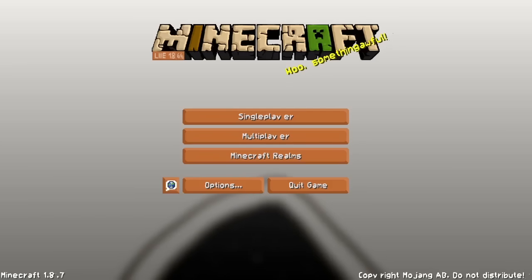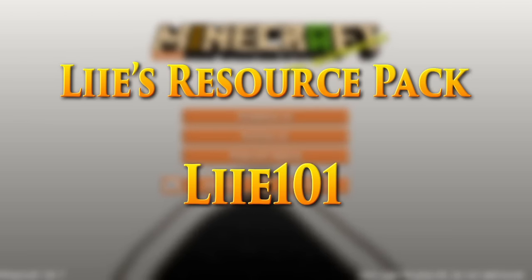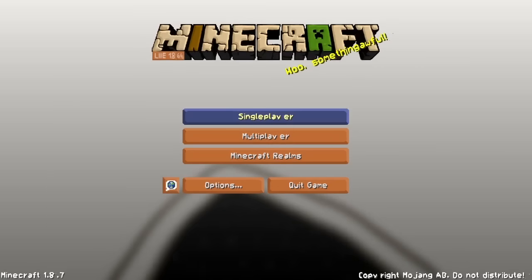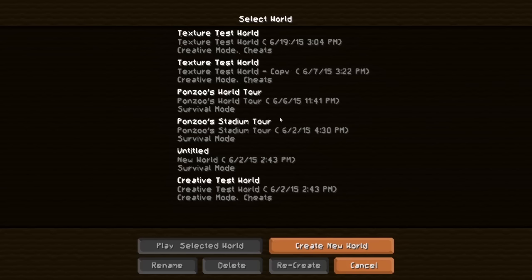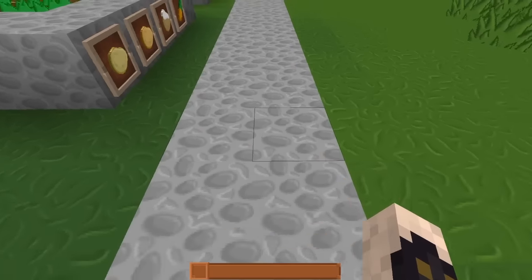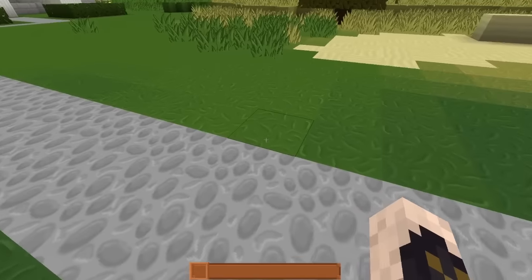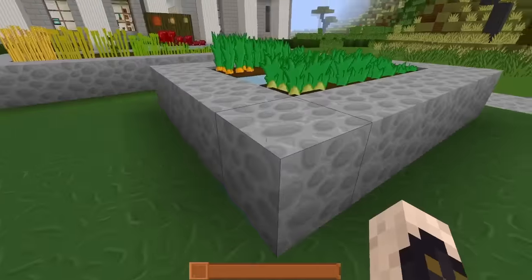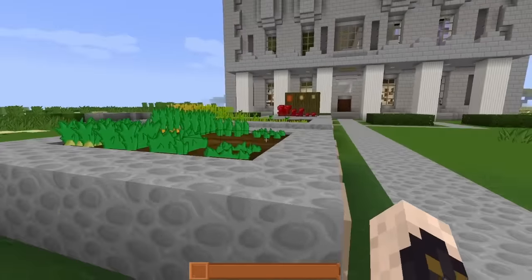Hey guys, Ponzu Sauce here, and I'm back with another texture pack tour. This time we're taking a look at Live resource pack by Lye 101. This is a 64-bit pack, it's about 85% complete. There's some odd text going on here, but it looks pretty cool so far. We'll see how complete it is — it's somewhat smooth for being a 64-bit pack.